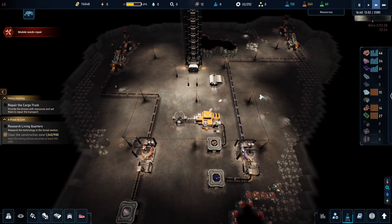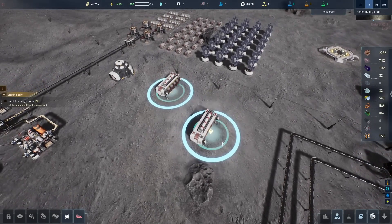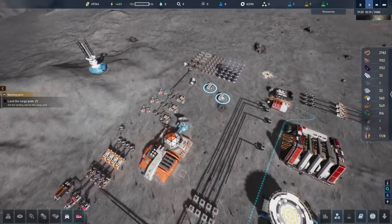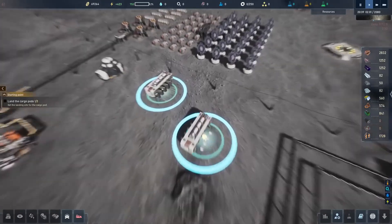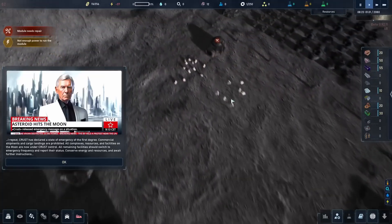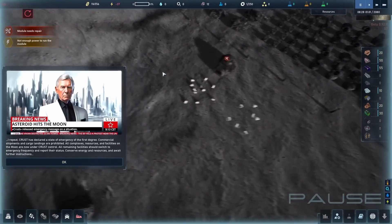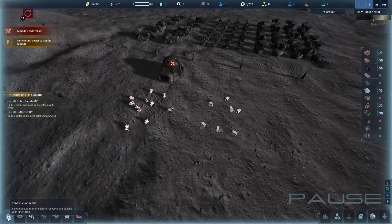And it doesn't stop there. The moon's surface is dotted with secrets waiting to be uncovered. Exploration is a key element of the game. Using rovers and trained scouts, you'll discover new areas, ancient craters, and potential expansion sites. This constant sense of discovery keeps the gameplay fresh and engaging, ensuring there's always something new to explore.